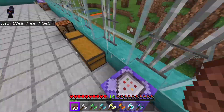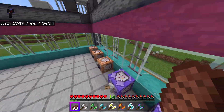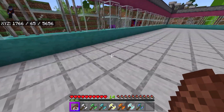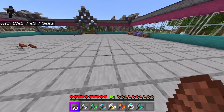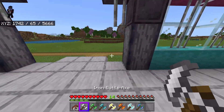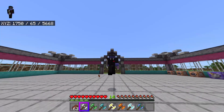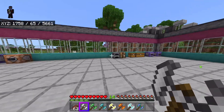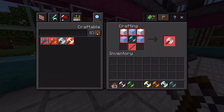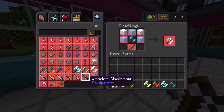The next add-on is the Battle Axes add-on by Sorry662. As always, links are in the description — go support the creators. This add-on adds in a bunch of new battle axes that all have special abilities and look very cool. I'm going to start out with the iron battle axe, which is a fairly normal high-damage weapon. Let me show you some of the crafting recipes.